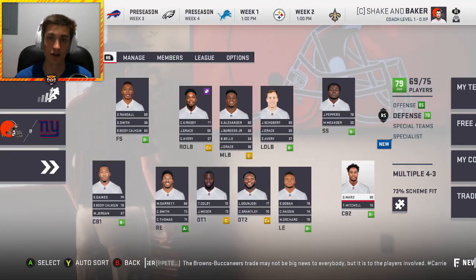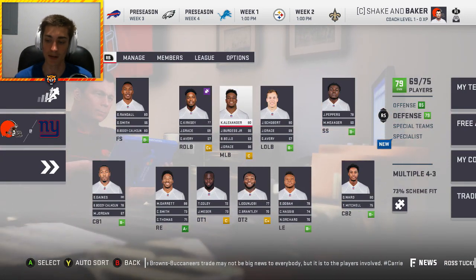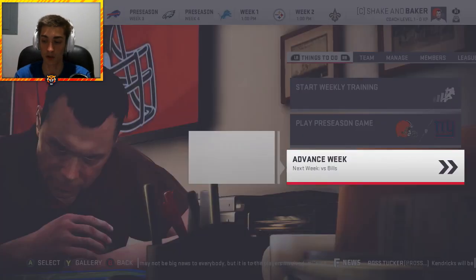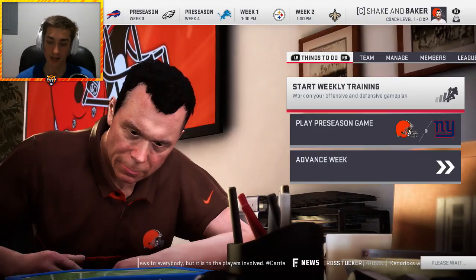Baker Mayfield — we need to win that Offensive Rookie of the Year. You see the team starting. We got beasts like Larry Ogunjobi, Myles Garrett, EJ Gaines, Denzel Ward, and Demarius Randle. That linebacker core is looking pretty good with Quan Alexander. We're going to go ahead and simulate to that mid-season mark and see how we're doing.